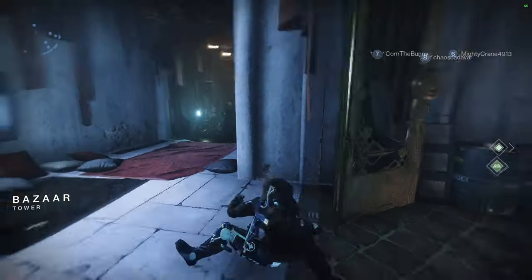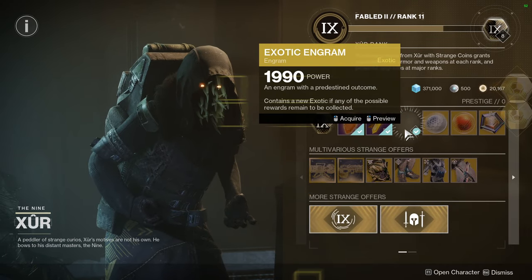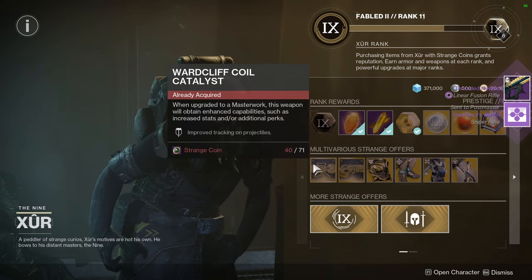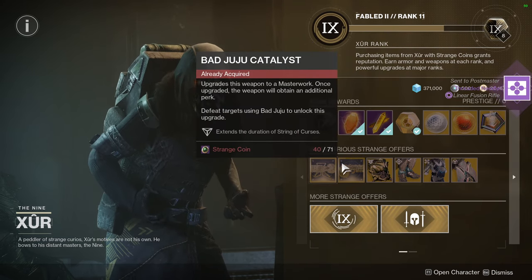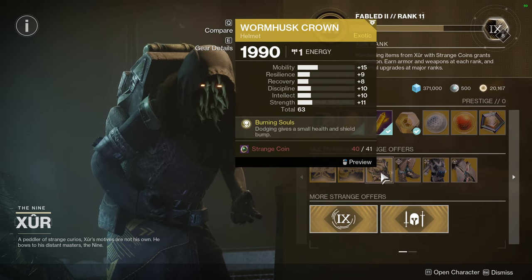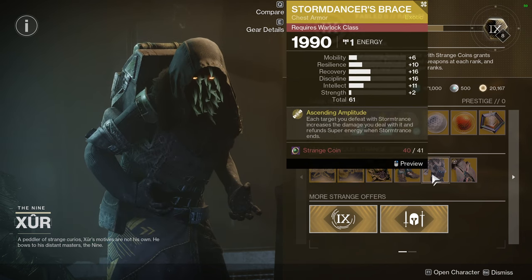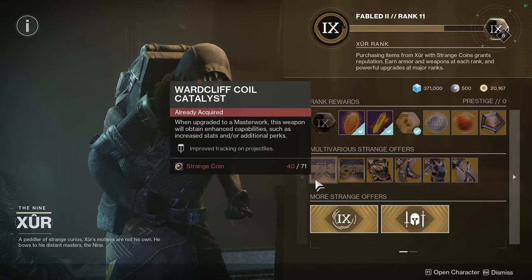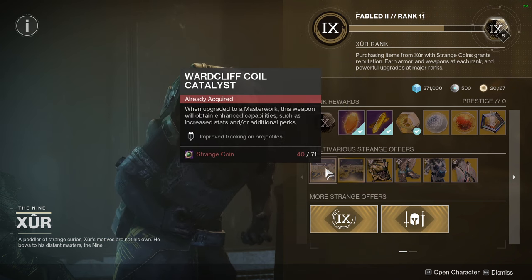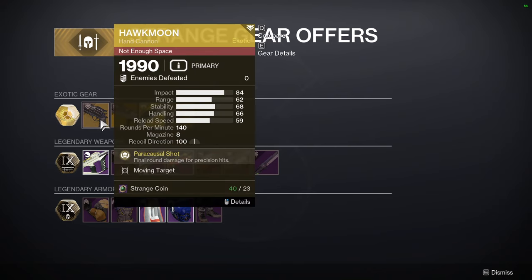I rarely know what Xur is selling before I do this video, so it's usually a surprise. Let's look at what he's selling — wow, I can get two! War Clip Coil Catalyst is decent, I'd pick that up. Bad Juju is the one I'd prioritize — it's really fun. Wormhouse Crown: dodging gives a small health shield bump. This one has terrible rolls, this one has actually pretty decent rolls. Bad Juju extends the duration of String of Curses, which is essentially Rampage — that's why I really like it.